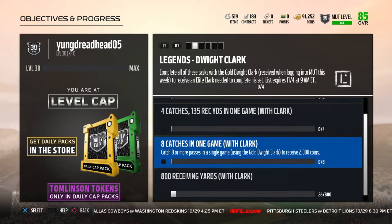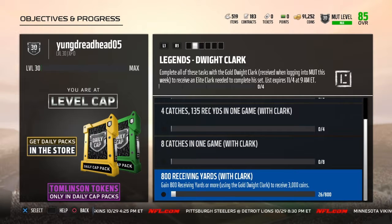The third challenge is to catch eight or more passes in a single game using the gold Dwight Clark to receive 2000 coins. The last challenge is getting 800 receiving yards or more using the gold Dwight Clark to receive 3000 coins.